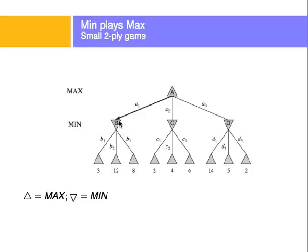Min wants to minimize its losses and minimize max's win. If max takes action 3 instead, it ends up at a different node, where min takes action d3, ending the game with only 2 for max. So it's more convenient for max to play action 1 because the least it can end up with is 3. It's not good to play action 2 because min can choose action c1, leaving only 2 for max. Max wants to maximize its utility; min wants to minimize that utility for max.